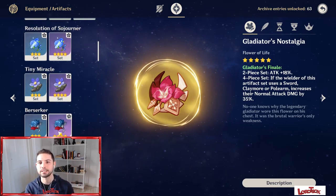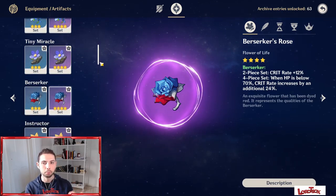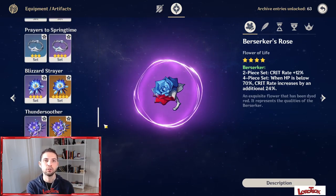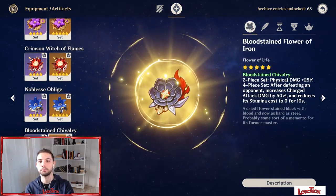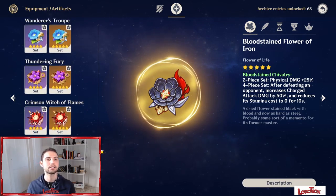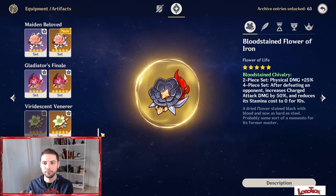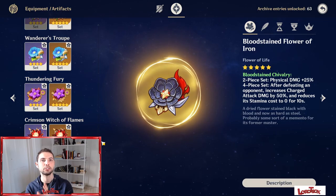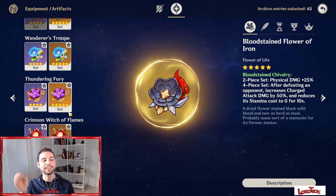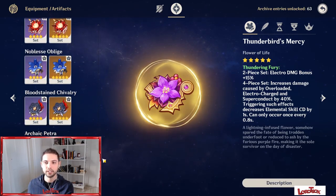For other options: the 4-piece Berserker set is a great choice for beginners, with its nice critical rate increase — just go for the 4-piece Berserker if you want to build Razor right away. The 2-piece Gladiator's Finale and 2-piece Bloodstained Chivalry is another good option, since farming a good Gladiator set is not necessarily easy. Even if it's less effective than the 35% Gladiator bonus, the 25% physical damage bonus is very good for a fully focused physical damage build. Another good alternative is 2-piece Gladiator's Finale and 2-piece Thundering Fury to increase your electro damage bonus by 15%, which is great for an electro build.